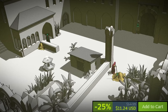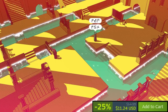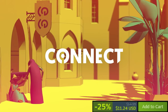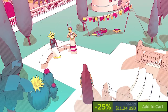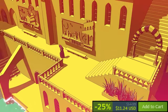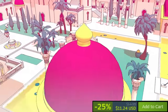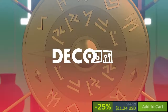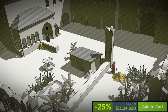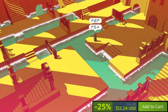Chants of Sennaar isn't your typical adventure game. It throws away hand-holding and embraces a unique show-don't-tell approach. Instead of explicit instructions, the game presents you with symbols, sounds, and environmental clues. By observing, listening, and interacting with your surroundings, you must gradually decipher the lost languages and unlock the secrets they hold. It is a unique and thought-provoking adventure game that will appeal to players who enjoy deciphering puzzles and exploring intricate environments.